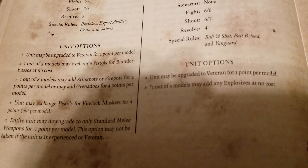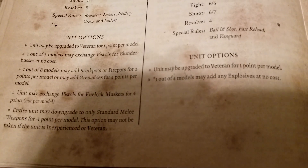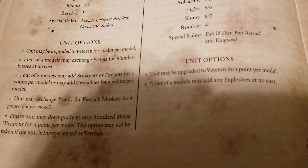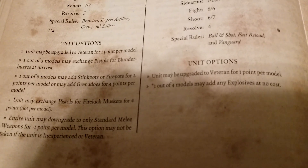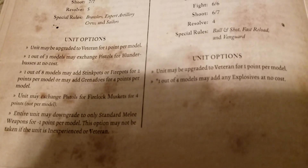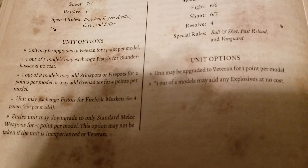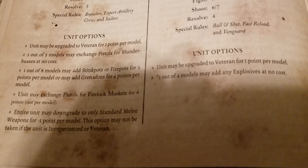You can also give sea dogs stink pots, fire pots, and grenades. Interestingly, the whole unit can exchange their pistols for firelock muskets for just four points per unit — not per model. So if you're taking a large unit and want long-range firepower without using militia at all, you can build that into the list at low cost. They still keep their close-combat weapons, so they'll still charge hard when they get into melee.